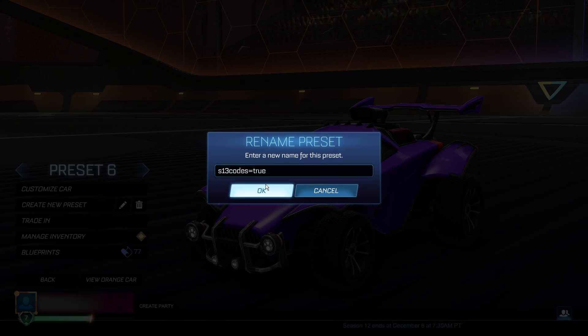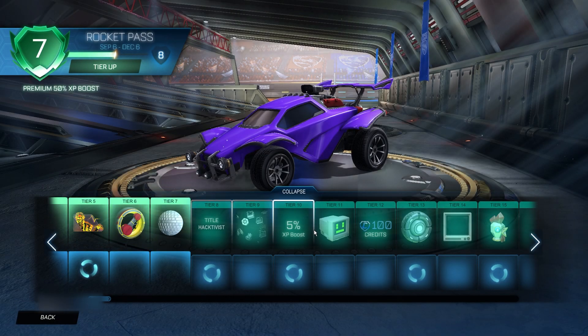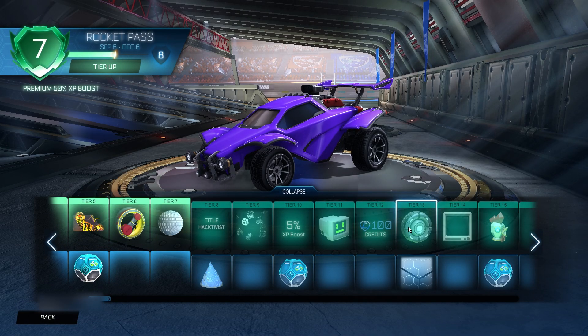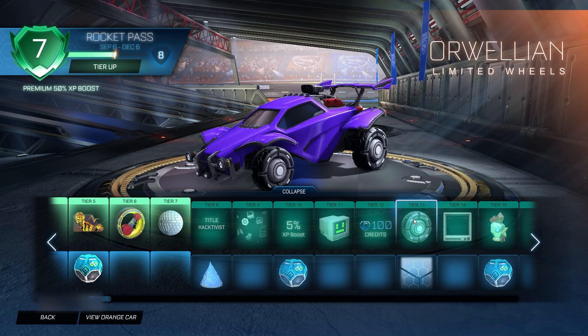Then go ahead and click OK and go back to the main menu again. From here you go into the Rocket Pass and go into tier 13. When you're on tier 13 you're going to click that 10 times — 1, 2, 3, 4, 5, 6, 7, 8, 9, 10 — 10 times, no more no less, and then go back to the main menu.